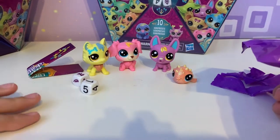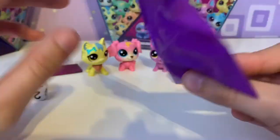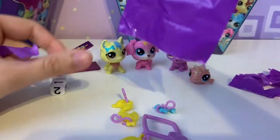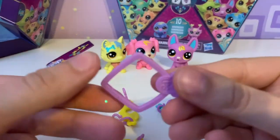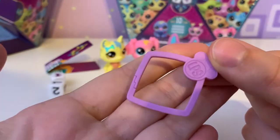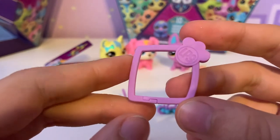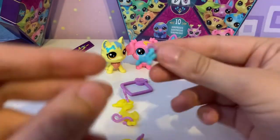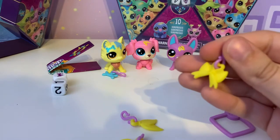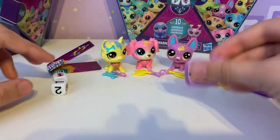So far we have four surprises — five if you want to count the dice, but they're not really surprises because you see them through the packaging. Now on to our fifth and final baggie. And this is the little ring that counts as one of the ten surprises — because yes, this is the award-winning toy of the future. Children will spend hours playing with it. So we have a little blue bone for our kitty, a little yellow bow for our fishy, and two sets of yellow banana leaves for our dogs.